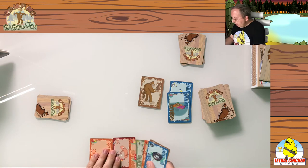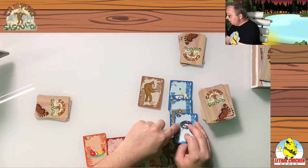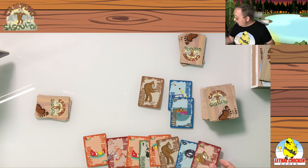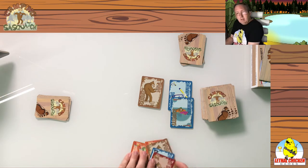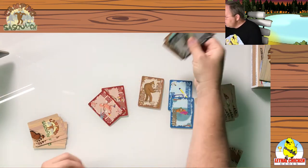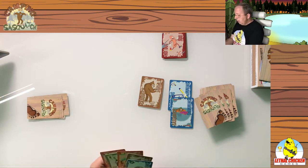So if this is my hand, I can almost complete this set — the mask, the inner tube, and the wild card Sasquatch standing in for the shorts. At the beginning of my turn, I draw one card and then play two. I drew a Sasquatch, so I have two options: take it in my hand without telling anyone, or call 'hot dog Sasquatch' — then everyone has to slap down a hot dog card. This person doesn't have any hot dog cards, so they win this round and get some extra cards. That counts as one of my two moves.